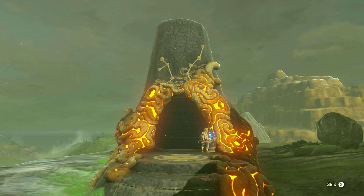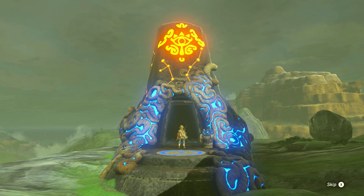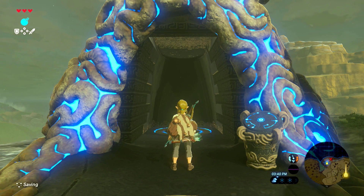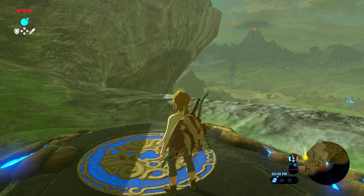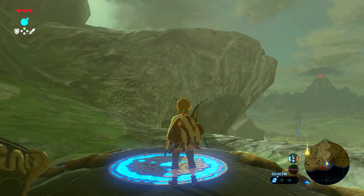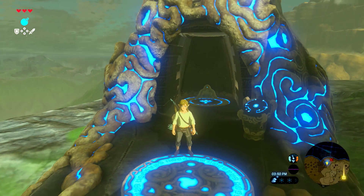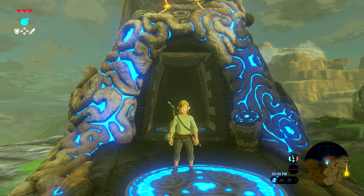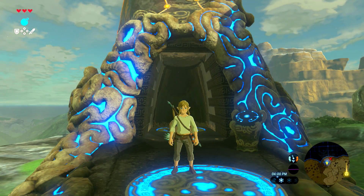So this is indeed a place we were meant to be, or so I assume. I mean, it's an open world game — I guess everywhere is a place we're meant to be. But I think we're supposed to do these three shrines to get the paraglider, and then the world actually opens up. That's my guess. But that's gonna be it for this episode. Join us next time when we actually go into this shrine. See you then, friends. Bye.